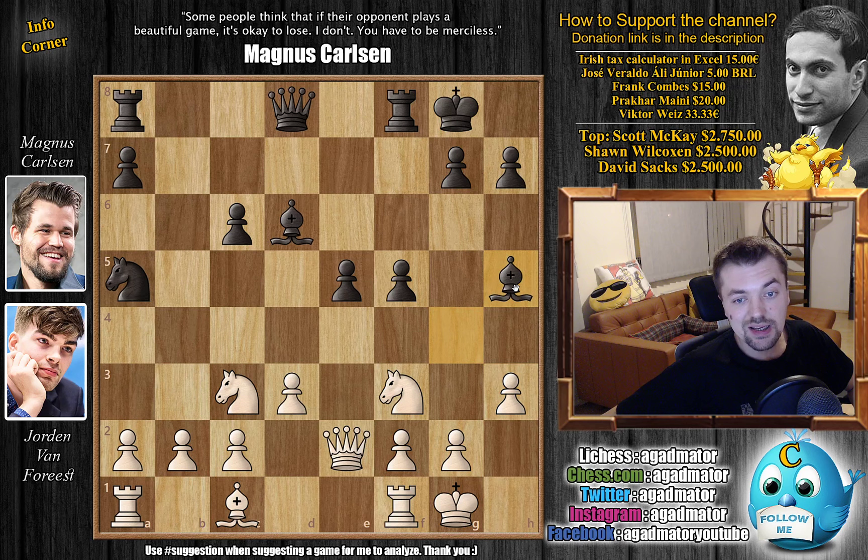Magnus is not interested in capturing — he wants to preserve his bishop pair. He goes back, and now immediately g4. And up until this point, Van Forrest didn't spend any time, so this is all well within his preparation, and Carlsen has to decide what to do. And here he took some time, but he fairly quickly decided on f captures on g4, and now comes knight to g5.